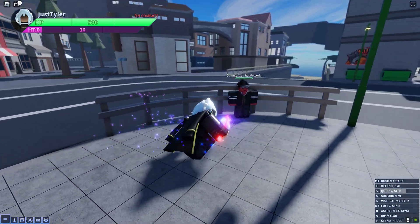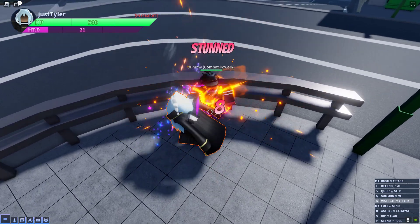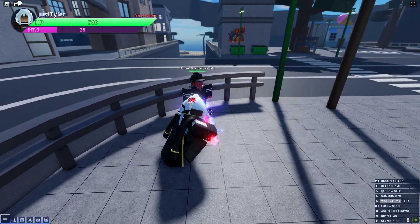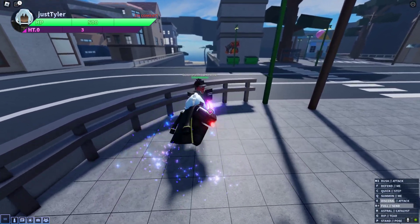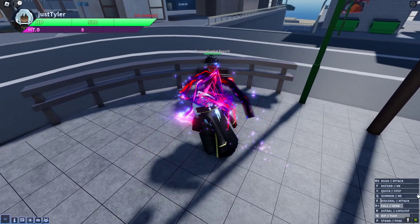We've got Quick Step, just a dash. We've got Summon, which obviously summons Planet Shaper. And we've got the Barrage — so sick, such a cool barrage. Then you've got Full Send, you've got to hold this down, hold down R.